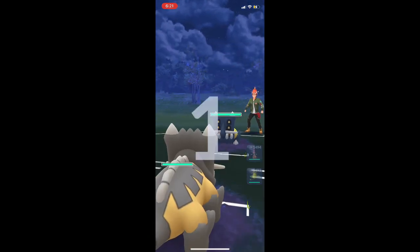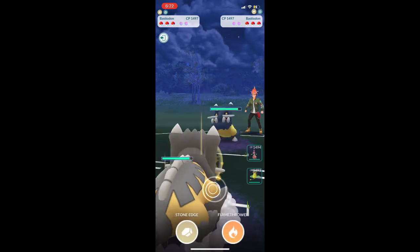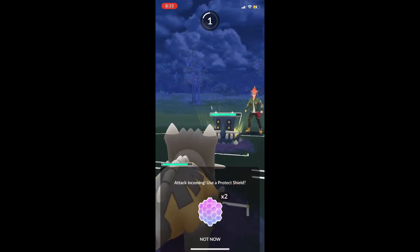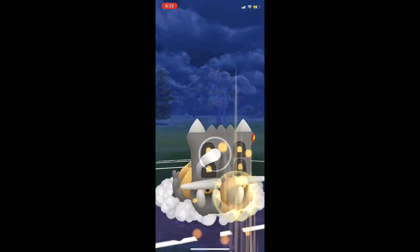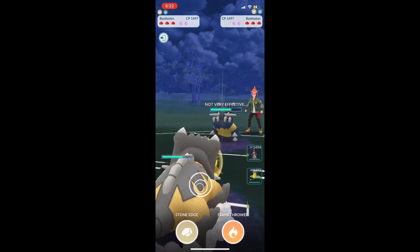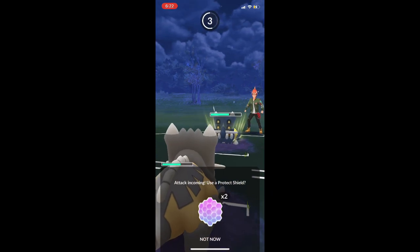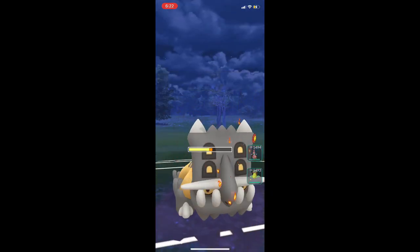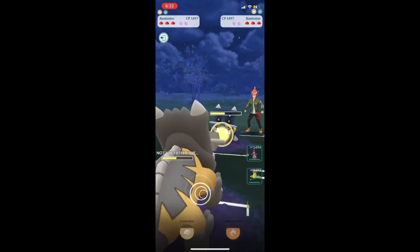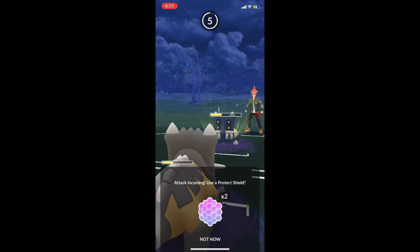Now we have a Bastiodon versus Bastiodon mirror match — and I am totally jealous, they have a Shiny Bastiodon with good IVs. In a mirror match our goal is to get a charge and three-quarters of Flamethrower, stacking energy at all times. Once it's stacked, use the Flamethrower, charge it back up, use a second Flamethrower, charge again, and then on the third time we let the opponent use theirs — and as soon as they use it, we switch to Medicham and get a few fast moves off.